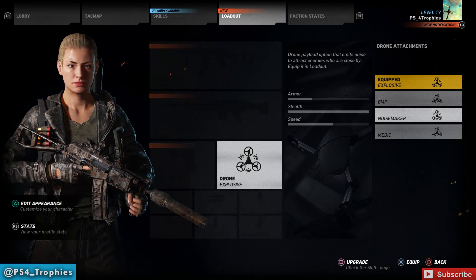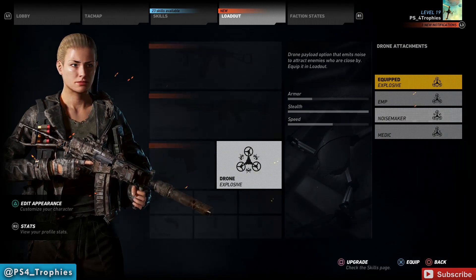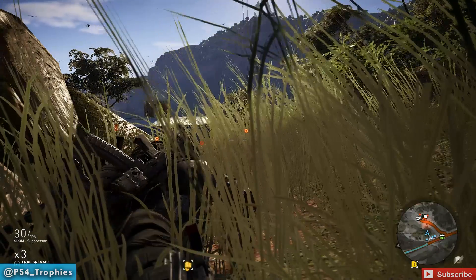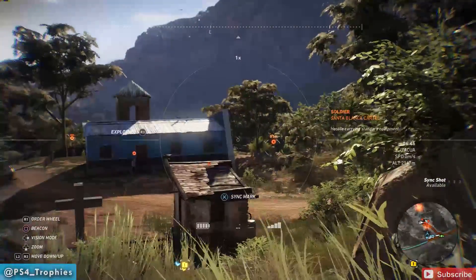Equip the explosive drone from your loadout — you can see I have the explosive drone equipped. You can also equip an EMP drone, a noise maker drone, or the medic drone, so you have to select which one you want in the loadout.